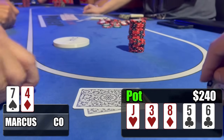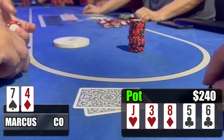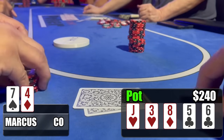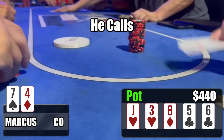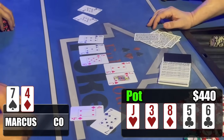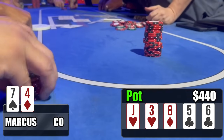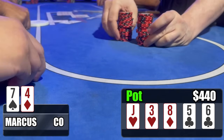He's still in the tank, but eventually he comes to a conclusion. He says, 'I just don't believe you have it,' and puts the money in the middle. I let him know I have a straight, and we scoop the $440 pot. He had pocket tens — didn't put me on a jack or two pair. I respect him; he went with his read, but unfortunately he was wrong. $440 coming our way — on to the next hand.